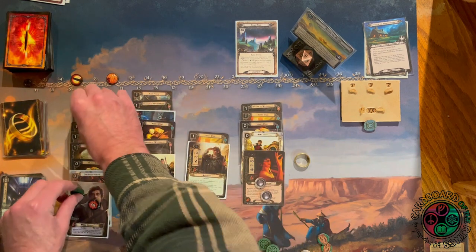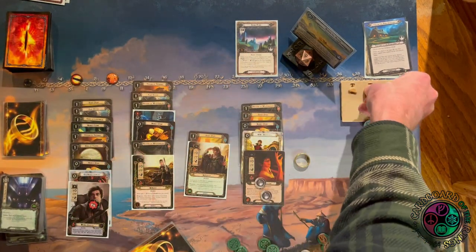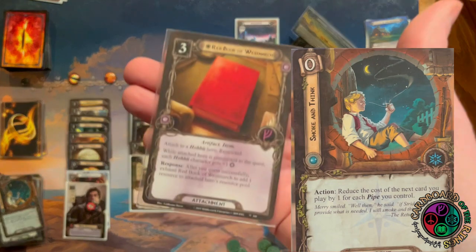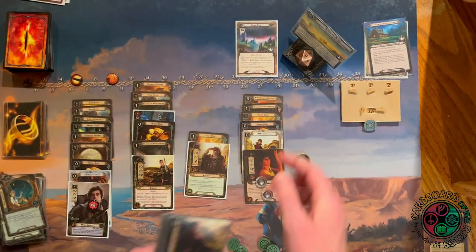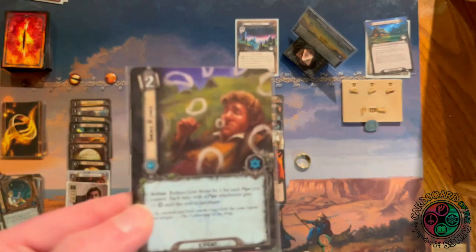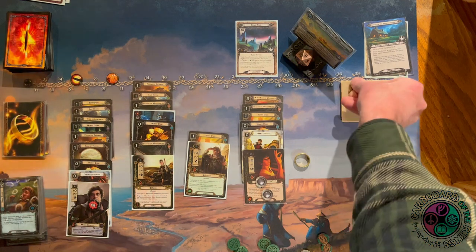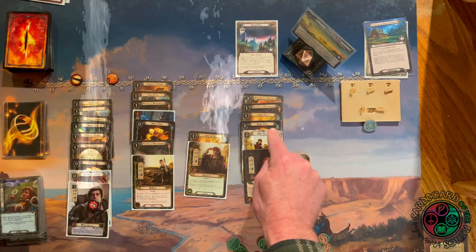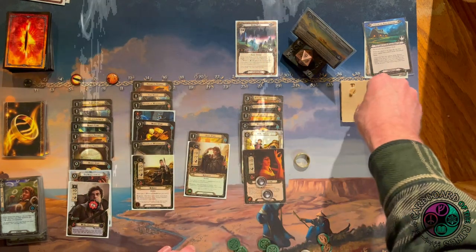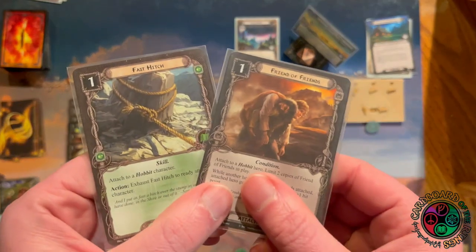This deck struggled a lot more at the beginning of the game than any of my practice playthroughs. Friend of Friends finally shows up — Merry swings for one more and Sam defends for one more. Sam also quests for one more. Smoke and Think reduces the cost of the next card I play by the number of pipes I control, so Red Book goes on Frodo for free — giving all my hobbits plus one willpower if Frodo's committed to the quest, and gaining him a resource on a successful quest. Spending two resources on Smoke Rings — all hobbits get plus one, and I drop my threat for every pipe I control.